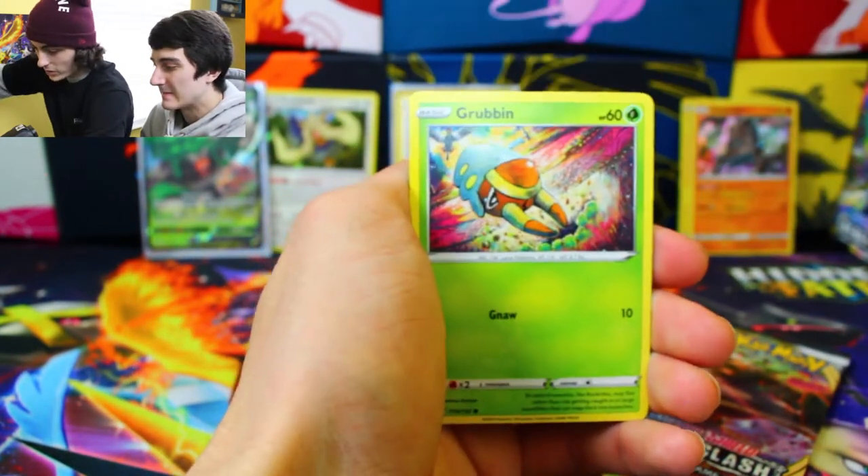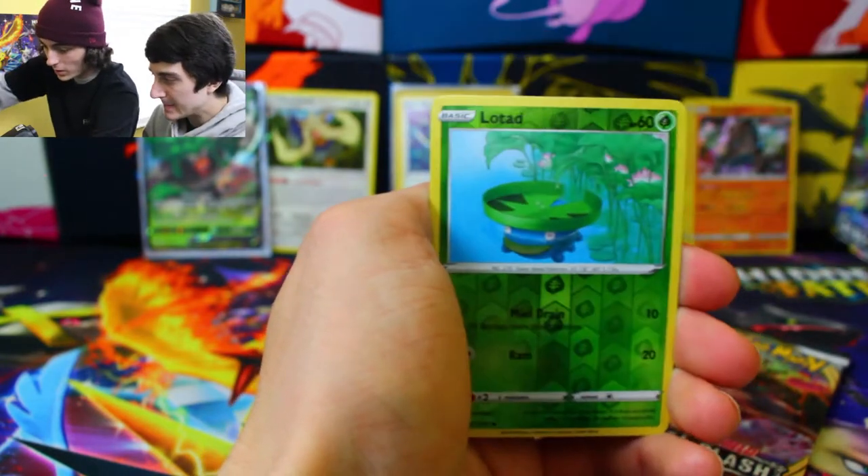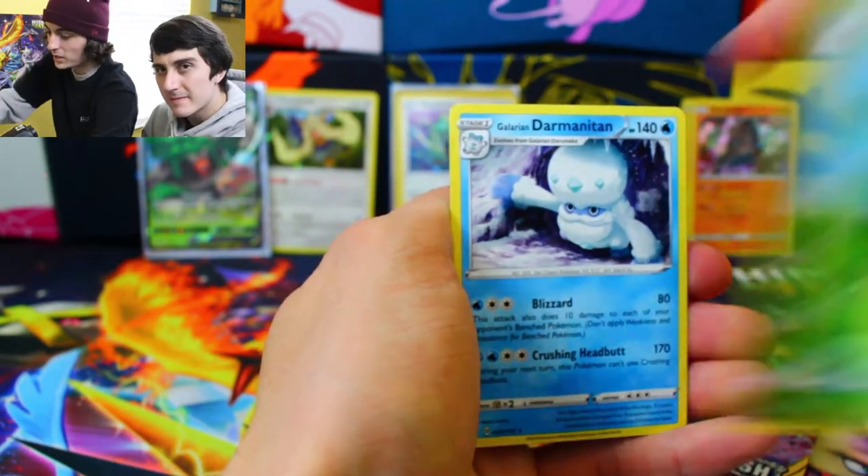We got the Inteleon pack — Reverse Holo Lotad and a Galarian Darmanitan.